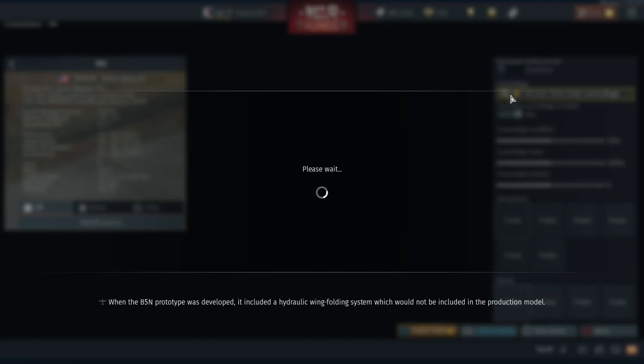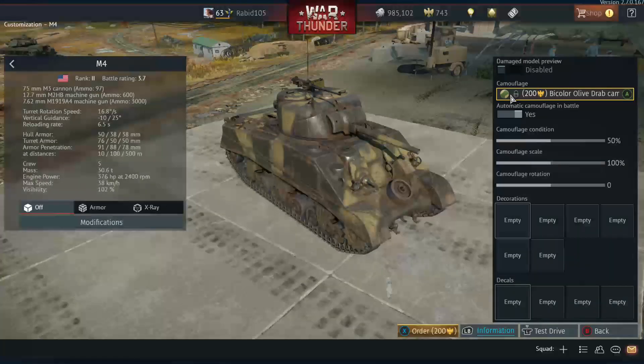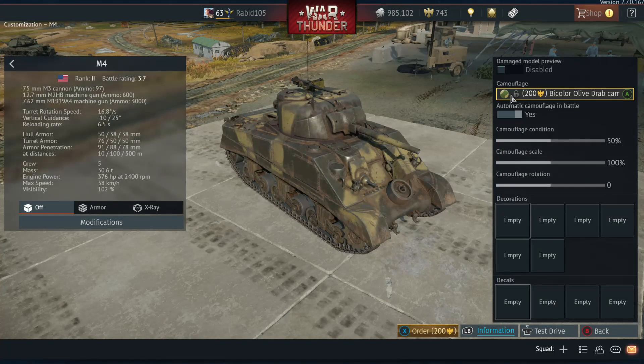Today we're going to do something a little different — instead of streaming a game, we're going to talk about some World War II markings, specifically for US vehicles. This is mostly for miniatures painting and modeling, like Flames of War or Bolt Action, so you can get an idea of what markings would be era-appropriate. The focus is to give you ideas of what type of markings were active, when, and where they would be placed on the vehicle.